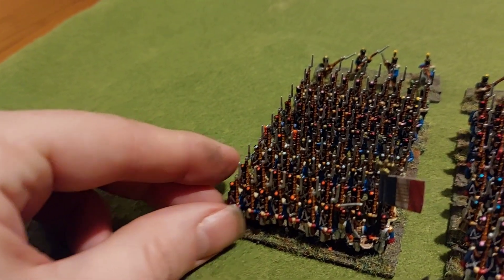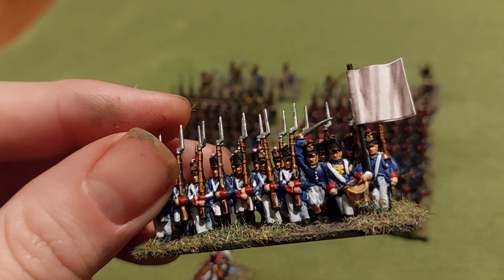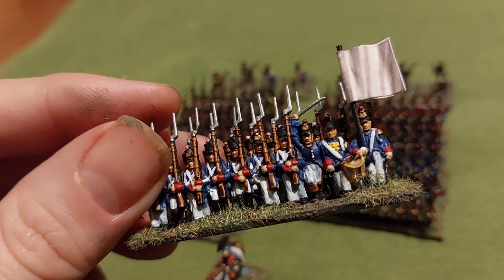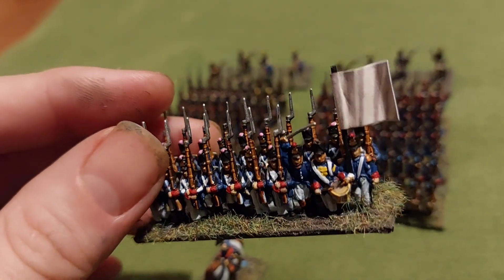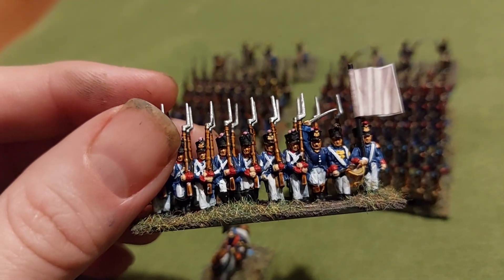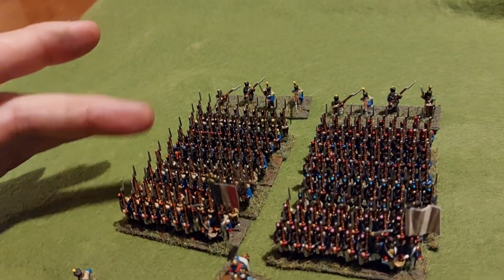Then I've got the second battalion, and I've used the fanion from the Warlord Games flagship set. All I've done is cut off the eagle, because as far as I'm aware the second battalion didn't have an eagle. I've added the white fanion — without the lettering and numbering it does remind me a bit of a surrender flag, which isn't ideal, but the second battalion had the white fanion.